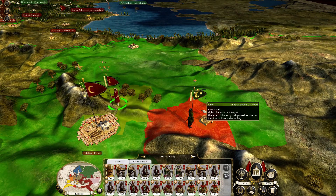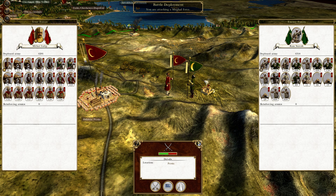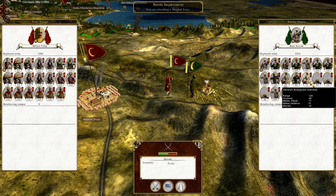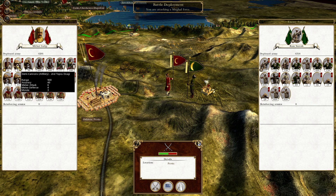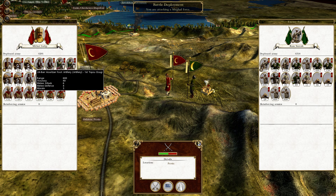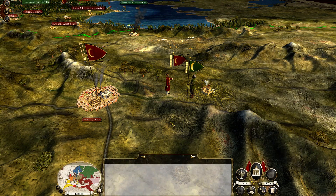Let's get straight into fighting Ram Suresh. It's about even — they have the advantage of numbers by about 115 men. They have 2 elephants, which is basically going to count for nothing when I launch my 3 cannons at them. They have 3 mortars, but as long as I stay out of their range — which is very short — I'll be fine. I have the range advantage: 900, 900, 900 and 600 versus their 3 at 500s.